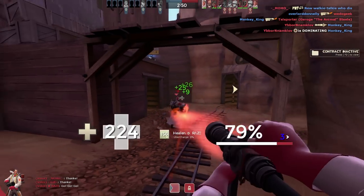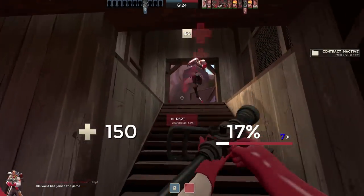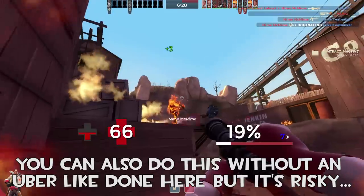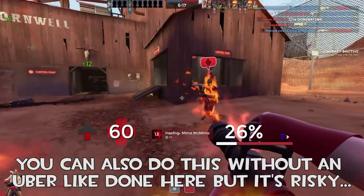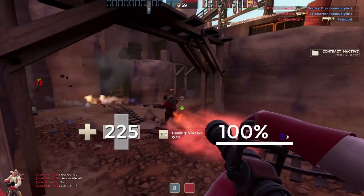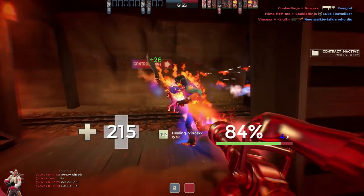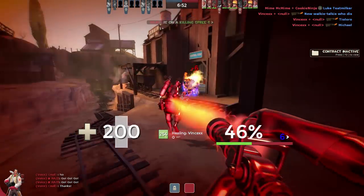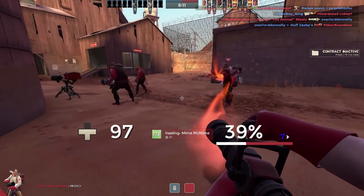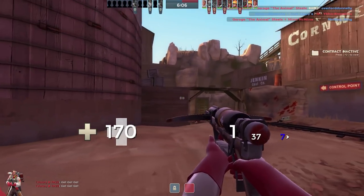Which conveniently segues into my fourth tip. If you've popped an uber in an attempt to retreat to safety, take a wounded teammate with you if possible. This is kind of tricky to do, but if there's one teammate in your medigun's range, latch on, pop that uber, and get out of there with your teammate. I guarantee they will be extremely grateful and you can almost always expect a 'thanks' back. Just remember — if the teammate is too out of the way to be saved, don't be afraid to bail. As a Medic, your life is valued higher than any of the other classes.